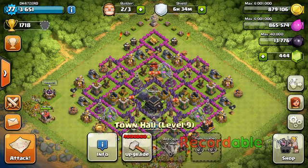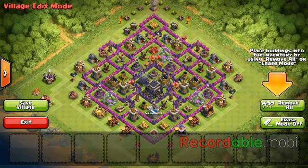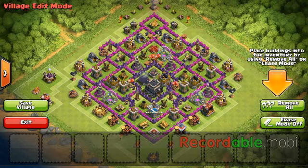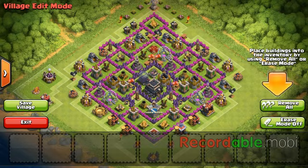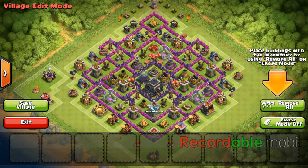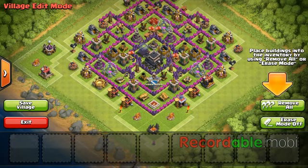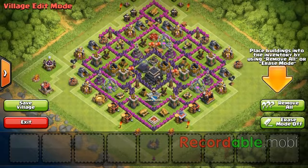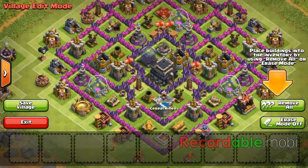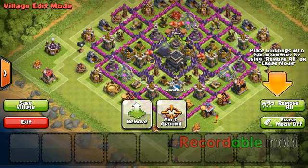If you're trophy pushing, you'll obviously want your Town Hall in the middle. If resources don't really matter to you, you can pop out the resources and put in a defense. But at the same time you don't want to just bring all your defenses into the middle of your base if you're a higher Town Hall, because then they can just easily 50% you. You'll always want to keep your best defenses near your Town Hall — like your Mortars, Air Defenses, X-Bows, and Inferno Towers if you have them.